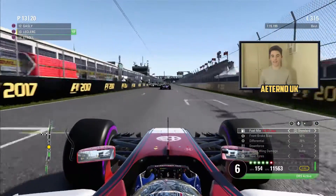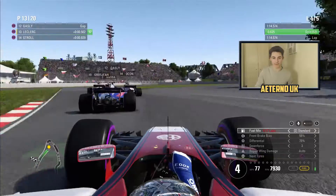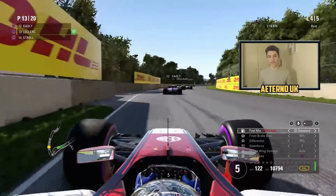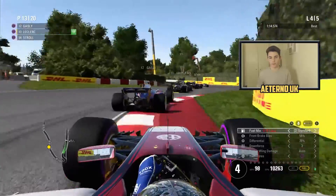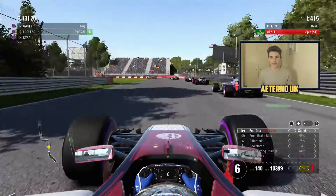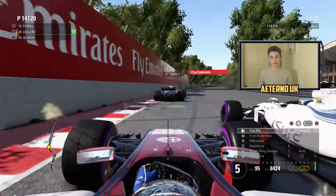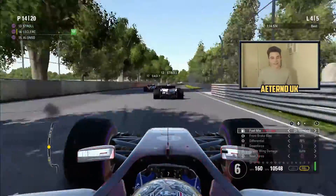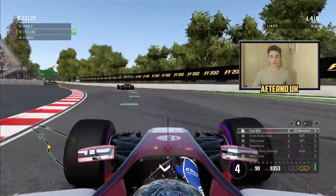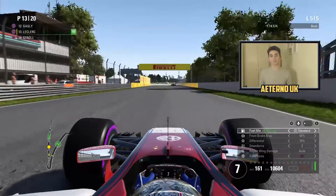We are in DRS range of Gasly and there are three cars abreast ahead! We'll be ready to pick up the pieces when they collide. Perez ends up colliding with Gasly. With two laps to go we are hanging on the tail of the points. We dive down the inside of Gasly, there's contact, and we end up losing a position to Stroll - that was my fault. But Stroll locks up on the back straight and we take the position back.